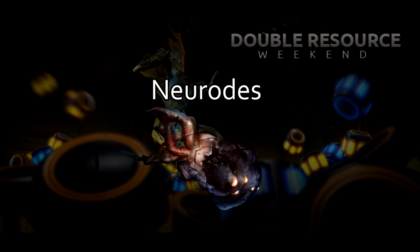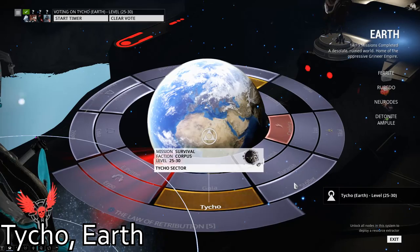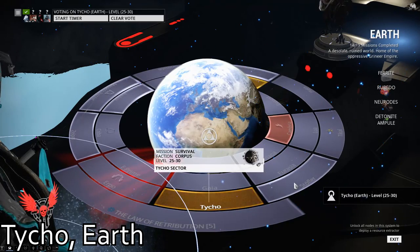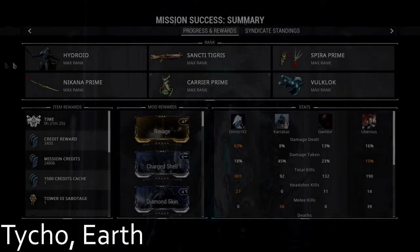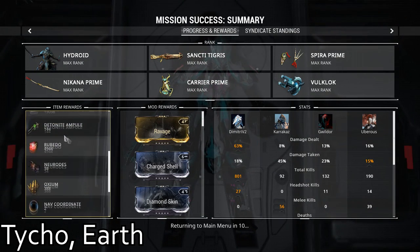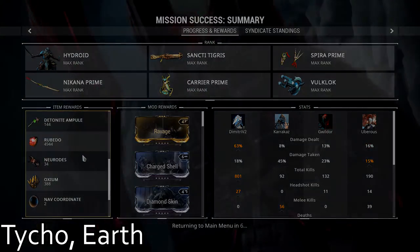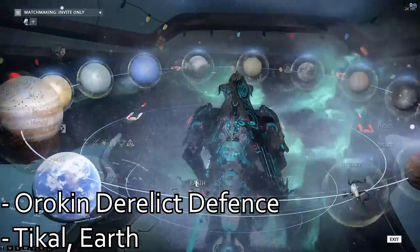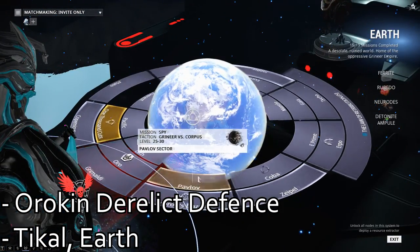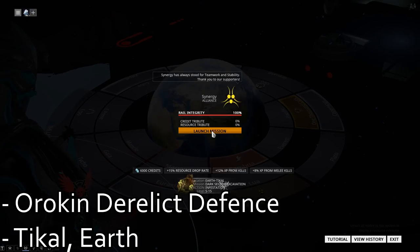Neurods. For Neurod farming, I would recommend Tycho on Earth. It is a high-level Orokin Moon survival, which is only accessible after completing the second dream quest. The reason this map is so good for Neurod farming is because of the sentients that spawn in every few minutes — they have an incredibly high chance of dropping Neurods. If you don't have access to Tycho, I would recommend Orokin Derelict Defense, or Tikal on Earth, a dark sector excavation map.